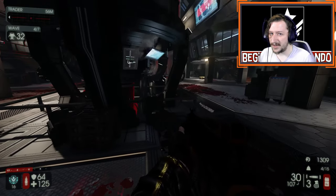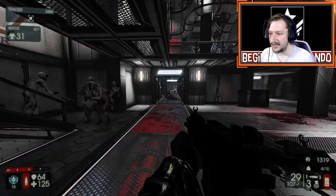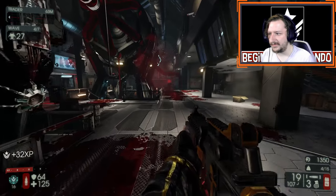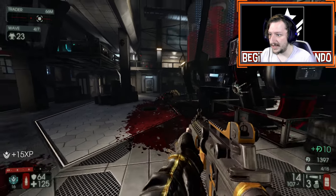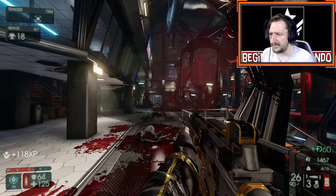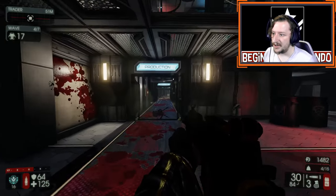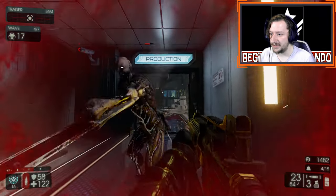Fighting Scrakes is not really well advised as Commando — it's probably best to just leave the Scrake alone and let somebody else handle it. Flesh pounds, however, you can kill. The easiest way is by chaining your high explosive grenades together. This allows you to do a lot of damage to a single flesh pound very quickly, and you can reliably kill one if you combine that with fire from your main assault rifle. However, you likely won't be able to kill multiple flesh pounds if they all start coming, so only do this if there's no other option or if a flesh pound is specifically singling you out.